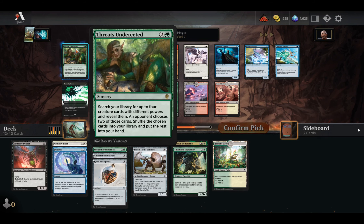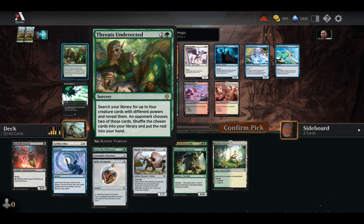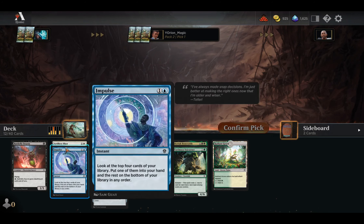Our rare is Threats Undetected. This gets your third and fourth best creatures and puts the rest back into your deck. I don't hate that — it guarantees drawing two creatures, so it's at least a Divination that draws two spells. The rest go back into your deck, so it's not even that bad. Phyrexian Rager is also here. Magnegroth Sentry. And then just some lands. But I like taking Threats Undetected here — could be fun.